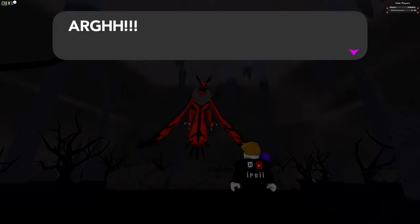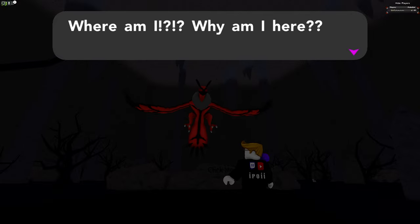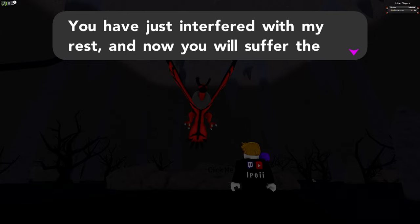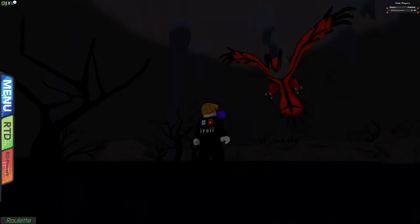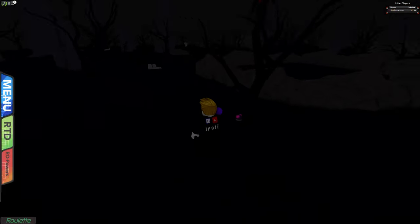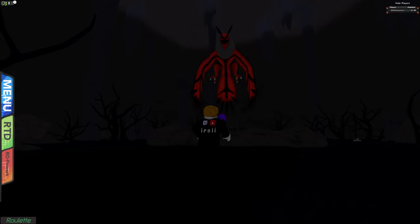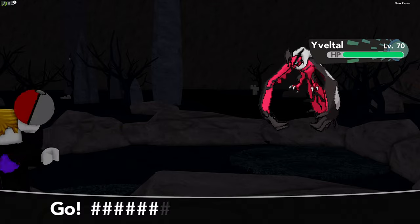Here we have Avatar, and the fact that it has a proper animated model makes this so much cooler. It says: 'Where am I? Why am I here? You have awakened me from my slumber, tiny human. You have just interfered with my rest and now you will suffer the consequences.' There's a prompt to click, and we can save here because we want to shiny hunt Avatar. We actually get a Master Ball for our legendary encounter — big W — then we save once more.